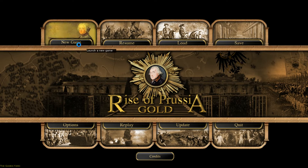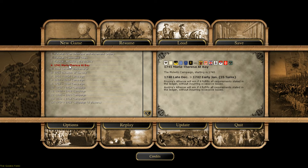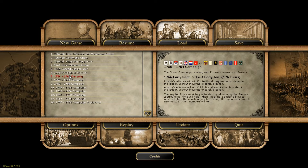We've done all three tutorials. Now we're going to play in chronological order from the earliest date. We're going to play Maria Theresa at Bay — that's 25 turns. I'm going to do this in 40-minute increments; videos won't be longer than 40 minutes. Anything around 25 turns we'll probably do in about three videos. 34 turns, also three or four videos. Invasion of Saxony probably one video. And then the big campaign — 176 turns — I don't know how many videos for that.